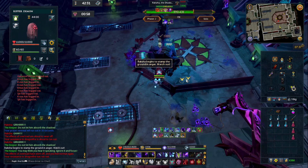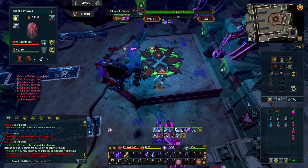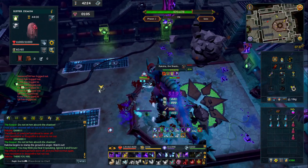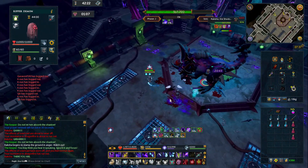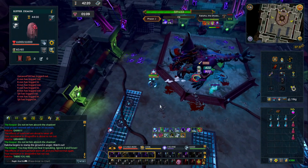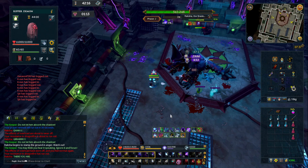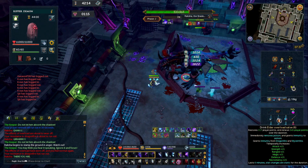Let's try moving around during the phase transition rocks, and I'm also going to basic attack as I'm moving around. It looks like I took significantly less damage because I was moving around, and I was also basic attacking so I was able to get a little bit of damage out there.